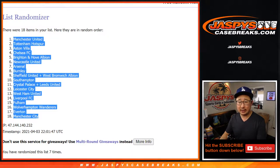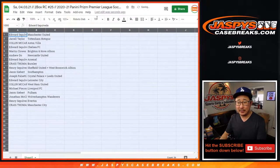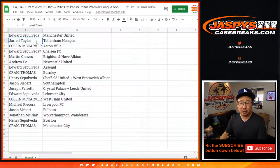Man City has essentially wrapped up the title. My club is Liverpool, and I think they're mathematically out of the title running now that Man City won today. Edward with Man United, Jarrell with Tottenham Hotspur, Colin with Aston Villa, Edward with Chelsea, Martin with Brighton Hove Albion, Andrew with Newcastle, Edward with Arsenal, Craig with Burnley, Henry with Sheffield United and West Brom combo, Jason with Southampton, Joseph with Crystal Palace Leeds combo, Edward with Leicester, Colin with West Ham, Michael with Liverpool, Jason with Fulham, Jonathan with Wolves, Henry with Everton, and Craig with Manchester City.